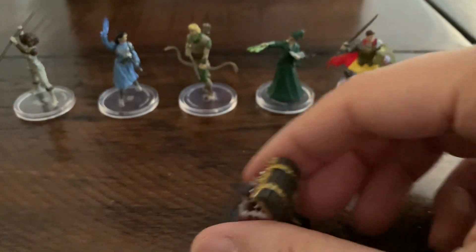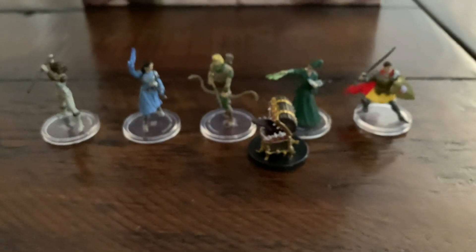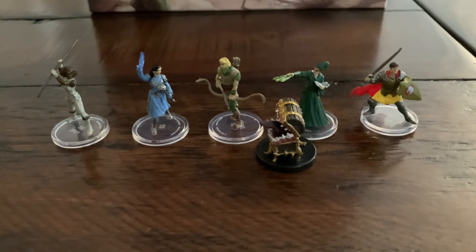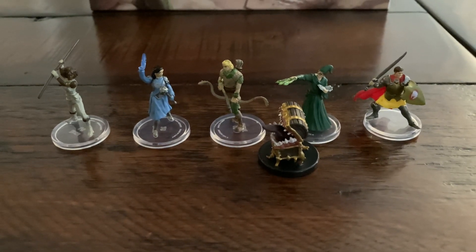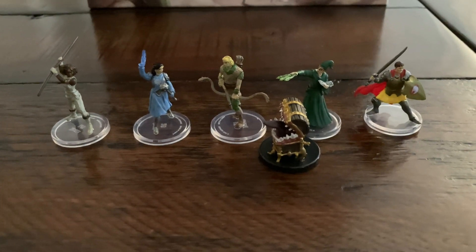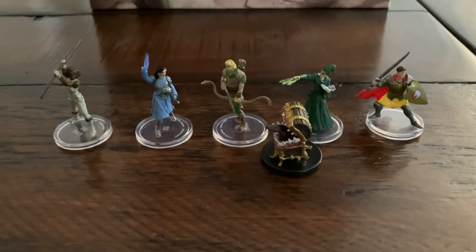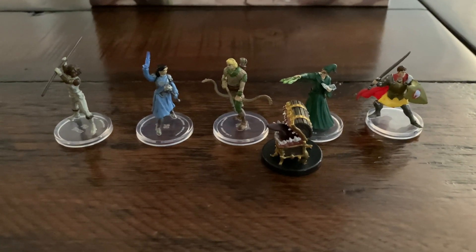These are all to scale with the pre-existing Dungeons & Dragons figures. Here's a little mimic — let's see how that fits over there. I'm not sure if you guys were aware of this figure set pack, but it's a pretty cool little thing to get. You can definitely use these as substitutes for standees in different board games — Talisman, Clank, or other board games you like to play. They work really well and will add a little nostalgia and flavor to your life. Thank you for watching.